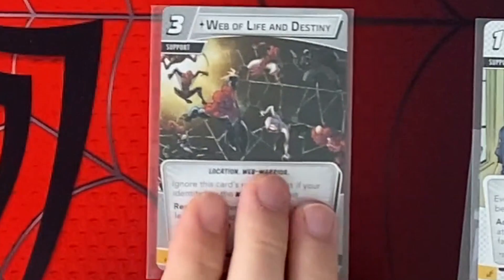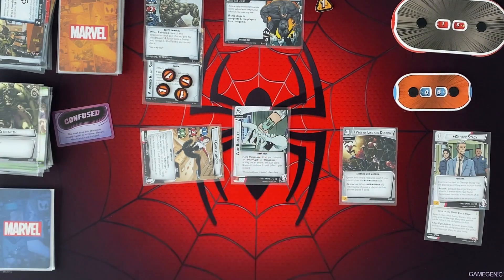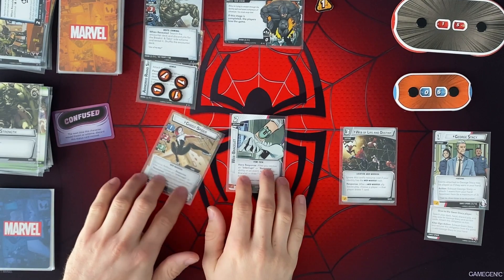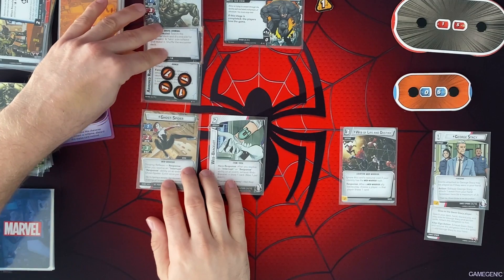I'm going to play that because it's free for us. I'm going to pay 2 for this web bracelet. So whenever we resolve an interrupt or response ability on that event, we can exhaust a Jalic card. We're not going to do much damage or anything, but we still have 6 health and have good defense. Hopefully we'll get some attack power next turn. So we play the waiting game, and hopefully we can start dealing out some mega damage like we did on turn 1.